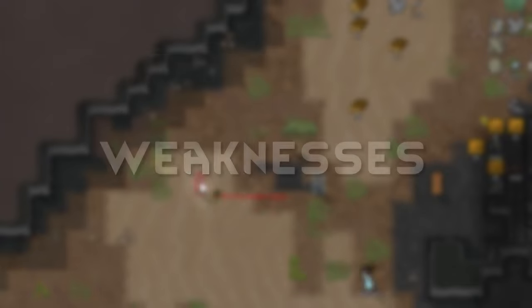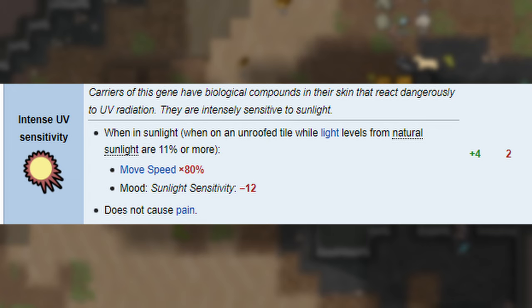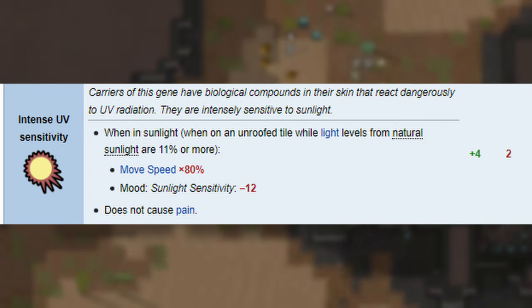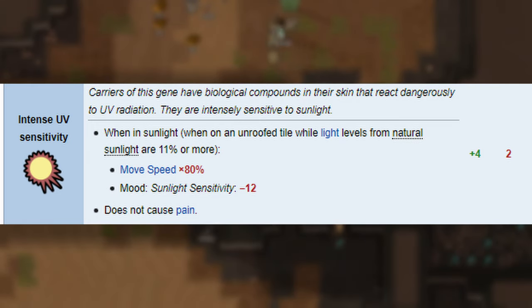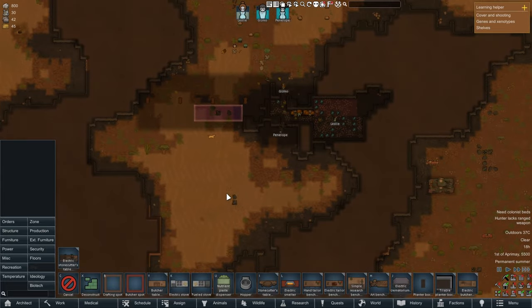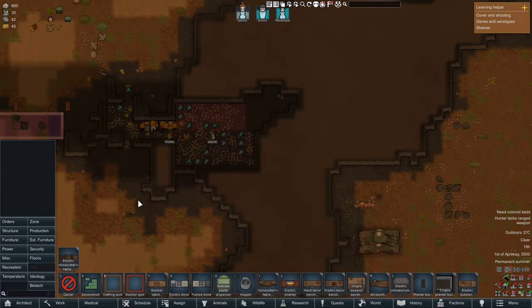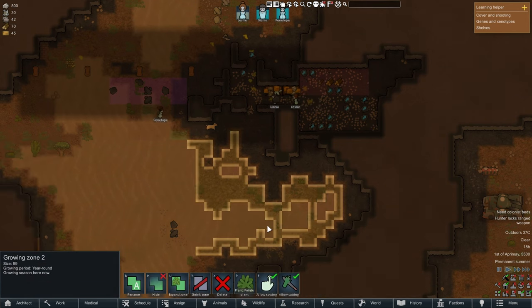Now onto their weaknesses. Intense UV sensitivity: move speed in harsh sunlight drops by 20%. This applies whenever natural sunlight is anywhere above 11%, which includes all times of the day. As soon as the sun rises or as it is setting, they will feel the effects. This also gives them a massive mood debuff of negative 12. Unhappy moles.